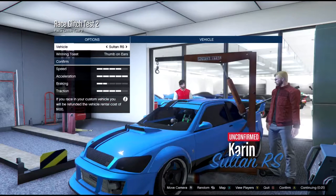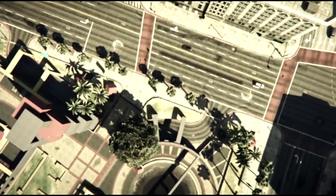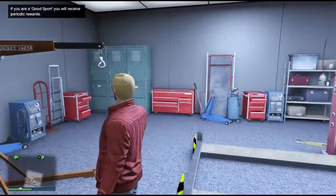Once you start it up, when you select your cars, just leave the game by pressing B and then you will respawn back in your garage.